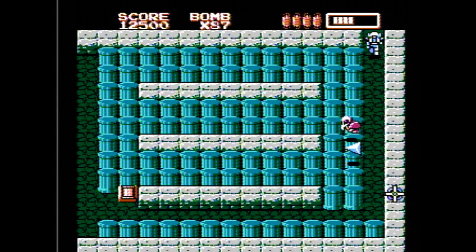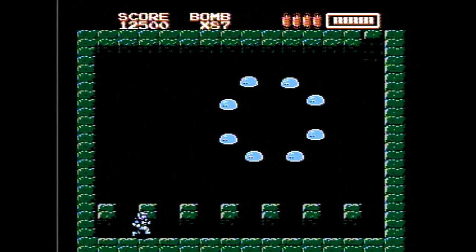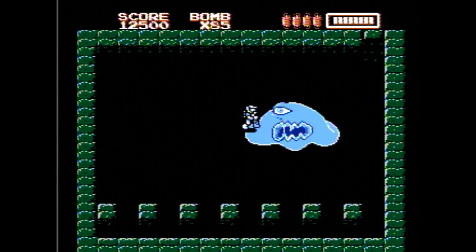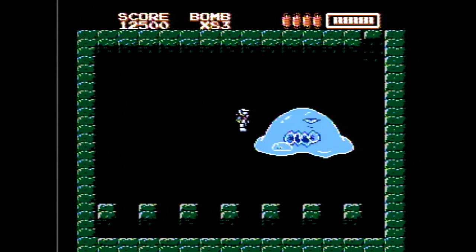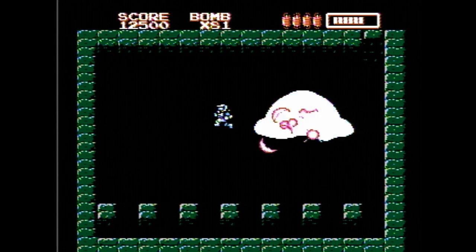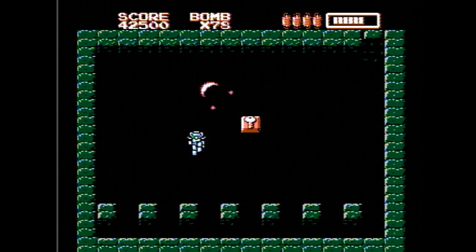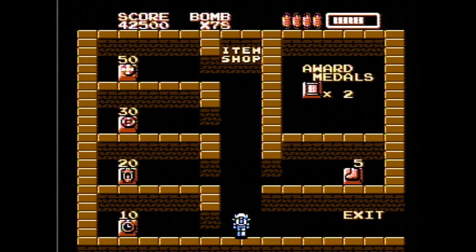We're going to head towards the boss. The boss is pretty straightforward — just going to drop bombs on his face. And he's dead. Grab the key, hit the exit. And that is Robo Warrior — beat the first boss. We'll see you next time.